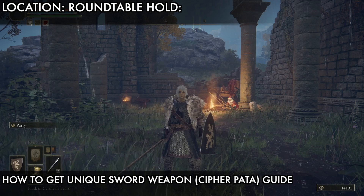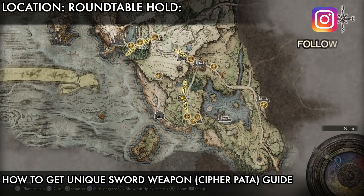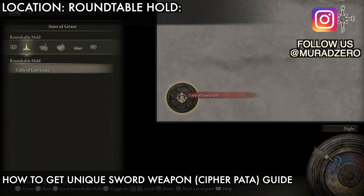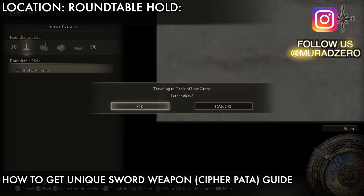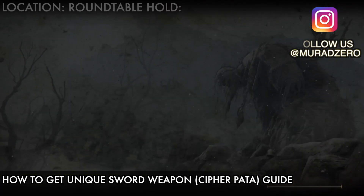Hi guys, this is Zesty, welcome back to our channel. We will show you how to get a unique sword weapon — Cipher Pata. You can find this weapon in Roundtable Hold, in the Table of Lost Grace area. This is like a nexus if you're familiar with Demon's Souls; also in that game you will know this.